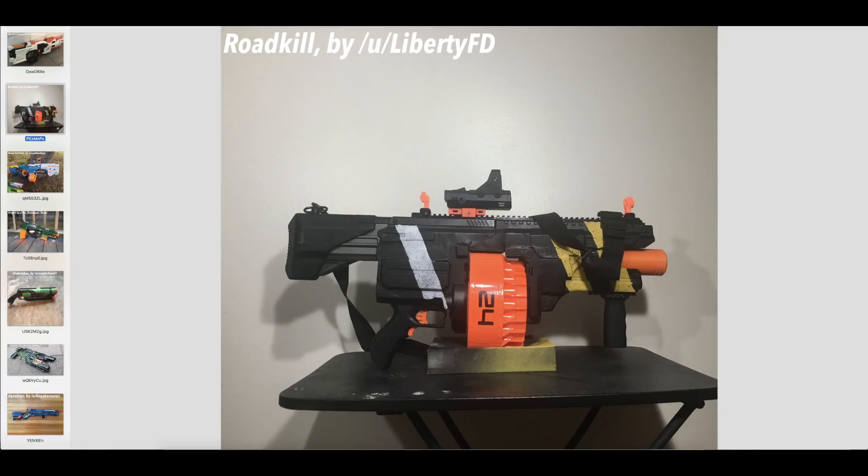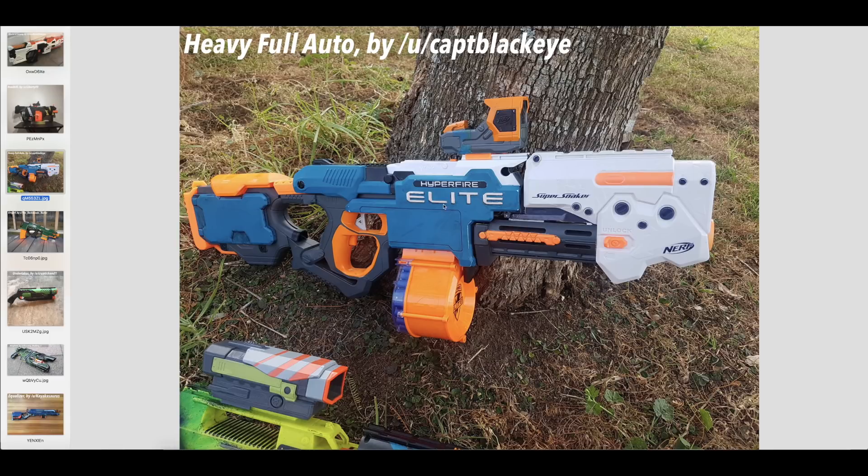Next up is Heavy Full Auto by Captain Blackeye. I think I saw some of his concept art when he was first working on this. Using a mag-fed super soaker's main body as kind of a barrel area — I really thought that was cool. I've never personally handled one of these super soakers, but that inspired me — you can use essentially the whole blaster minus the grip and it makes a very convincing barrel. And especially if you use the existing barrel that was on the blaster. Lining up the rails makes a big difference on integrations, making it look a lot more convincing that it's a single unit and not things stuck together.